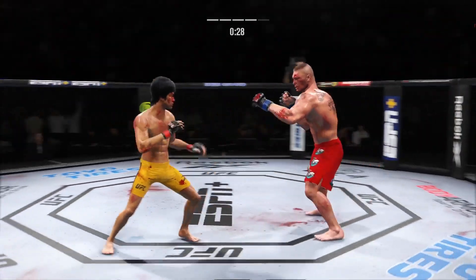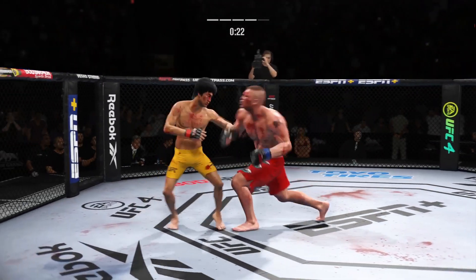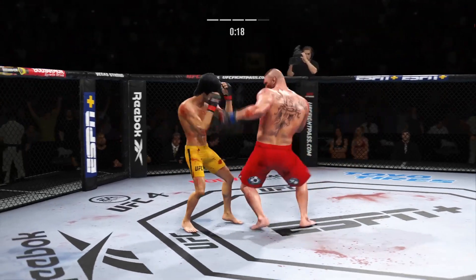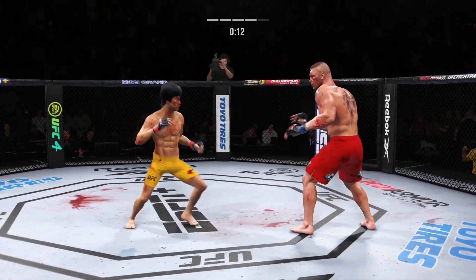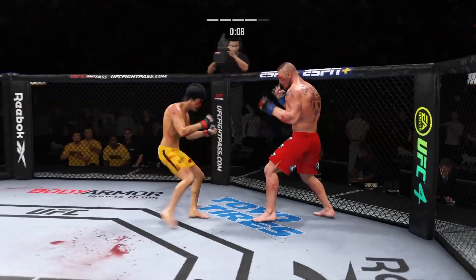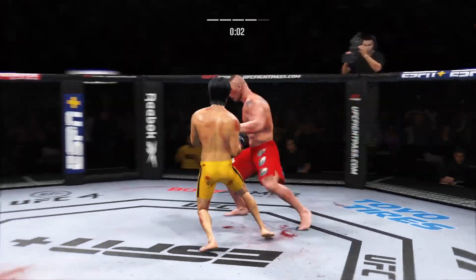Nice jab — he's going nose hunting tonight. He's great with the jab, and not only as a setup — he's really trying to get damage off every time he throws that punch. It hurt with that belly jab. It's one thing to have length, it's another thing to use it, and he does it as well as anyone. Nice kick there by Lee.